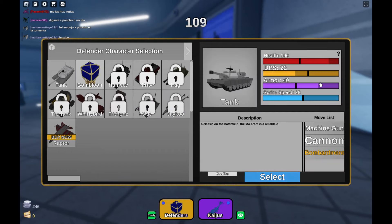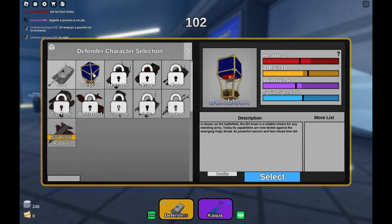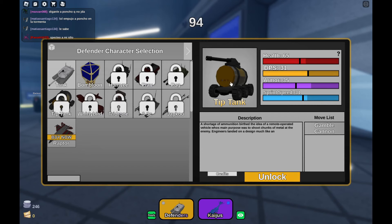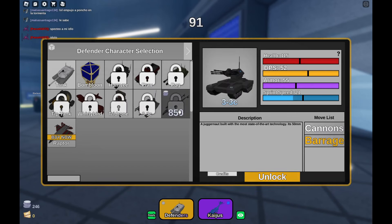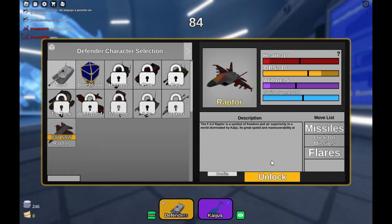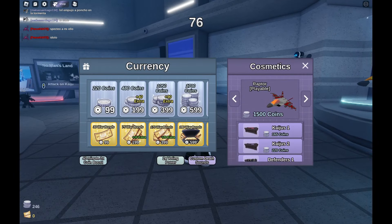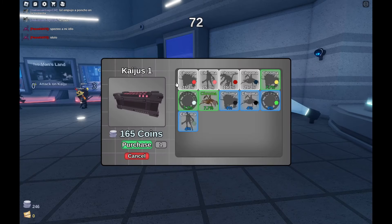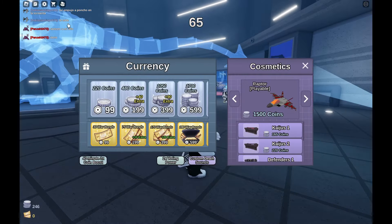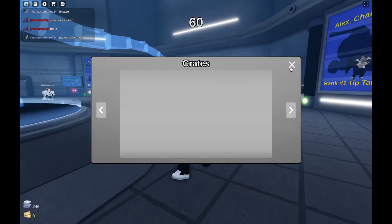There are also tanks and stuff you can get to kill the kaijus. I've been using the balloon but I'm probably going to use the tank today. There's the balloon, a car, another car, a bigger tank, a tip-jar tank, a plane, a robot, a high-tech fancy tank, a dinosaur — which is pretty cool — and a jet. Some are up to 1500 coins. You can buy them by pressing the shop button up here. There are also crates for kaijus — I think they're skins. I opened one yesterday and got a kaiju but didn't actually have it, so you get these crates every couple rounds.